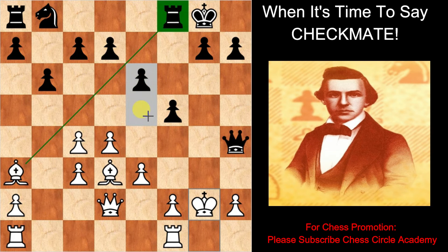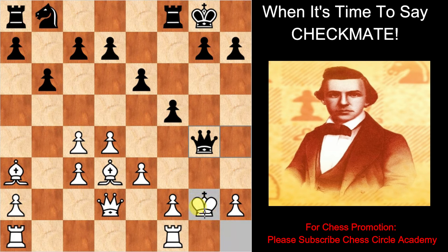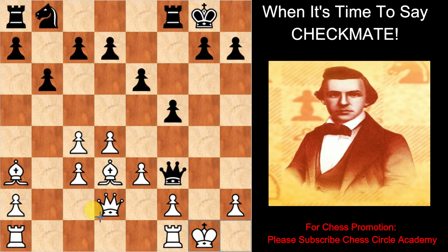If white plays bishop into f8, then black wins quickly by bishop on f3 — best move. Black moves the queen on g4. White moves the king on h1. Black moves the queen on f3 check. White moves the king on g1.